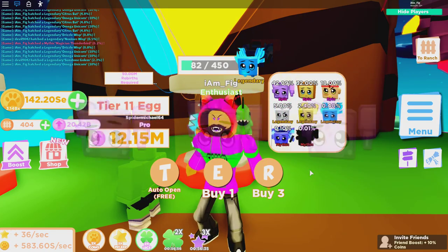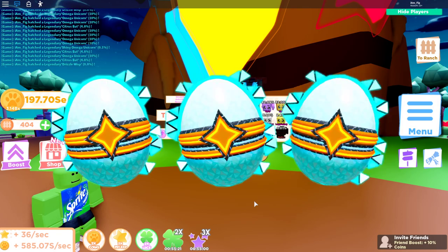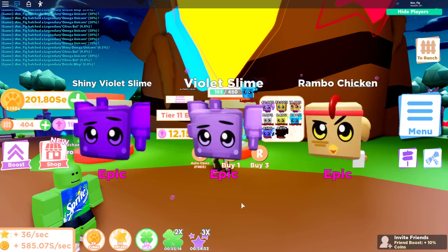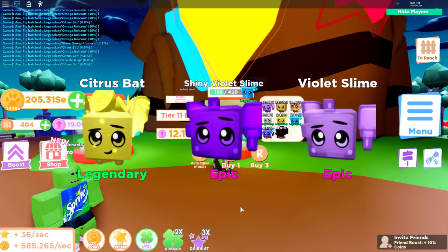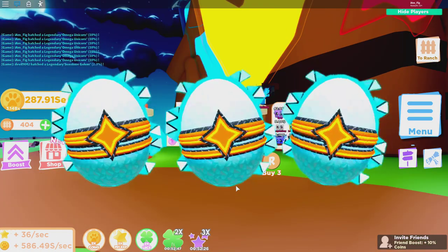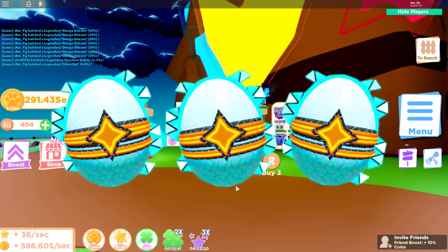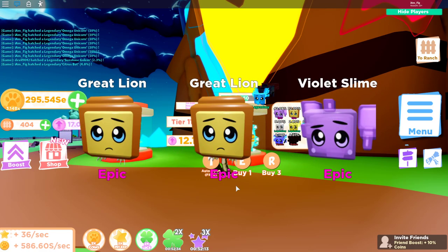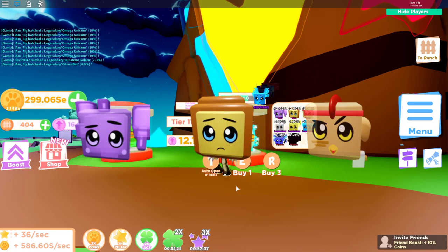I started with about 20 billion rebirth tokens, so I don't think I'll run out before getting that last mythic. These cost 12 million rebirth tokens a piece so they are really expensive. Spider Mica is here hanging out with me. I keep getting a lot of Omega Unicorns and legendaries — I'm not very excited about those. I really need this mythic and I keep getting shiny Rambo Chickens, which I'm not excited about either.